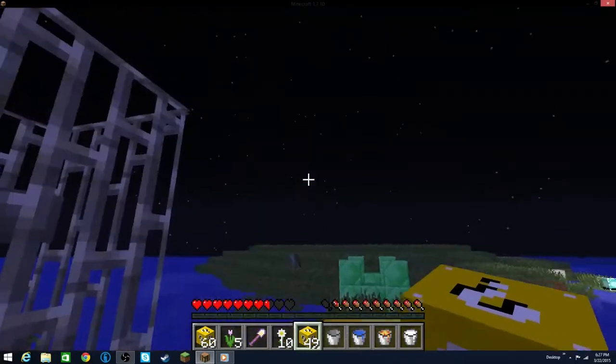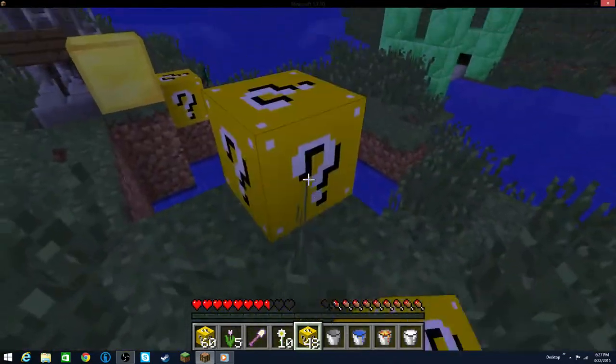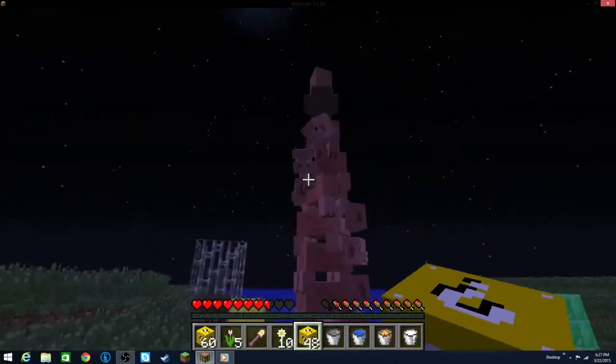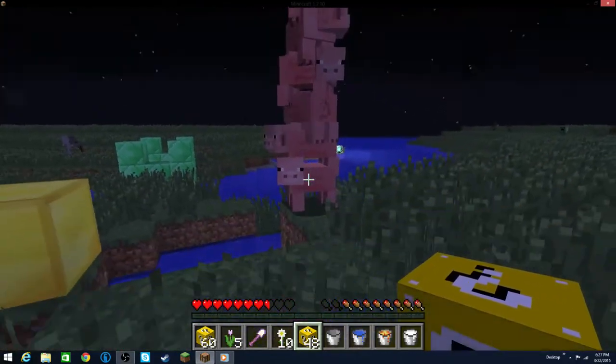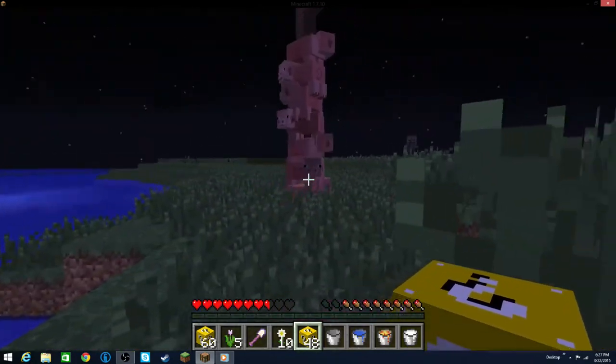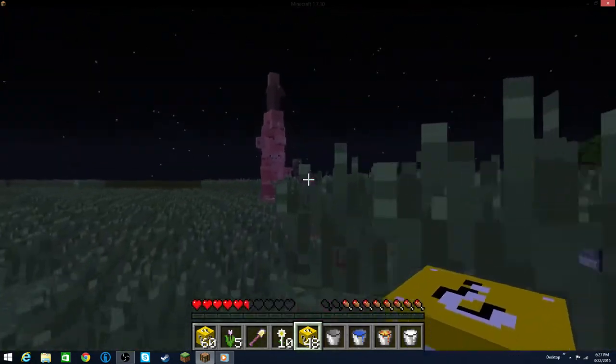We got some hoppers that time. Oh! Gold block. What is that? Oh my gosh — that is some pigs stacked on top of each other with a villager on top, apparently.